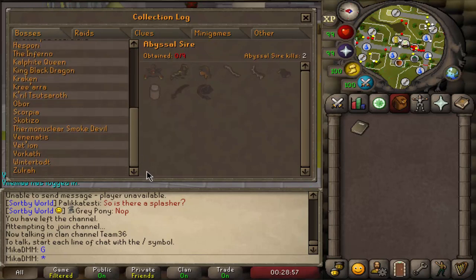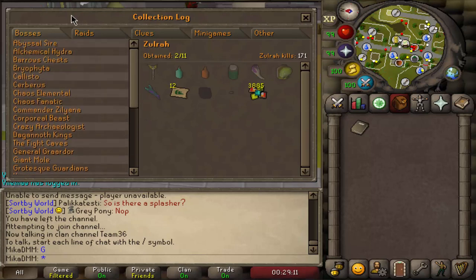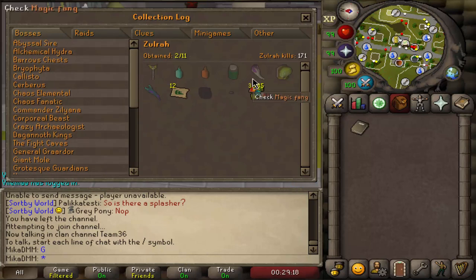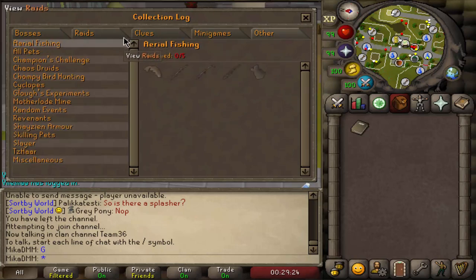Just for an example, let's go on bosses and let's go on Zulrah. I killed a couple of Zulrah as you can see — only 171 — and look at all of those things that you can get that are rare. I will be going for as many collection log items as possible and I think it's gonna be extremely exciting, a lot of bossing, a lot of PvMing in general. It's been a while since I've been excited for a specific series, but thanks to a viewer's suggestion I'm actually really excited to do this.